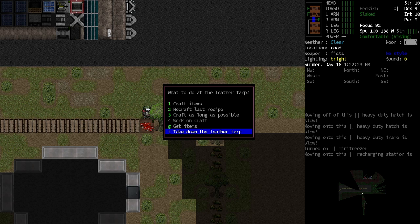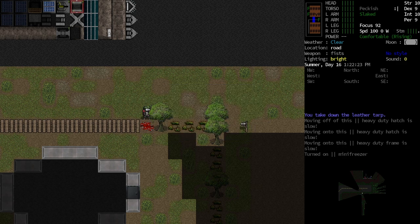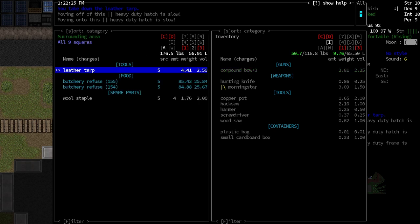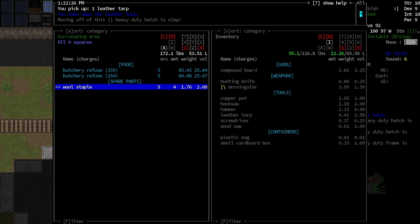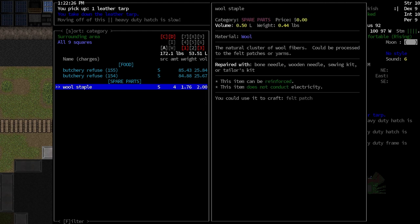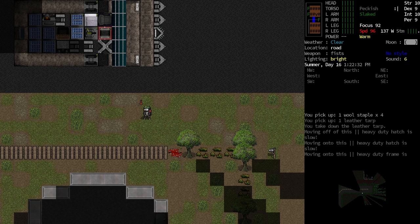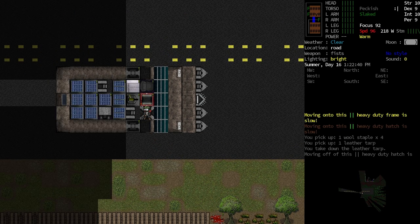Let's take down the leather tarp. How did that go in my inventory? And we got a couple of these wool fibers as well — we could make this into possibly wool patches or something like that. We'll just have to find out.